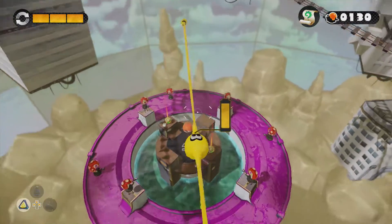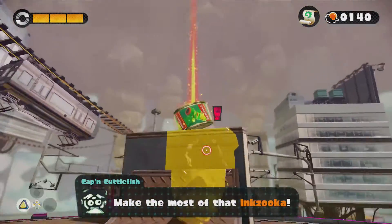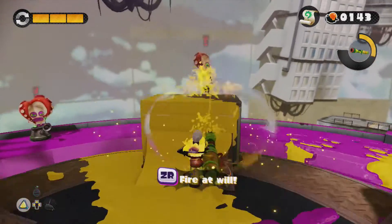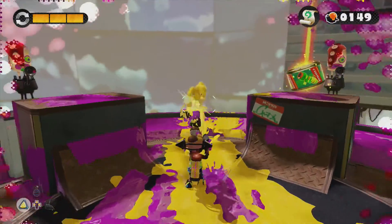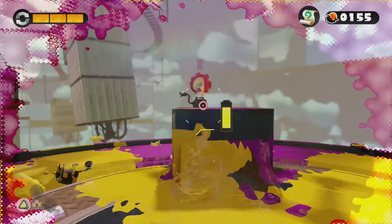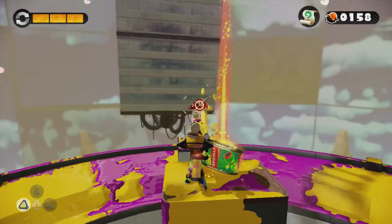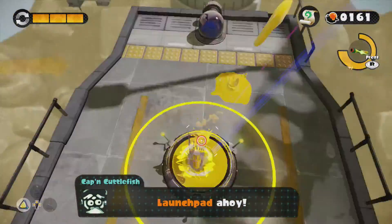That looks like a section of gameplay I'm going to love! You see, there's not one but two cans of Inkzooka, which of course kill everything in one hit, but low walls are going to bother it a lot if the wall is big enough. My normal gun can reach them just as fine, but it's not nearly as exciting to watch that kind of action as it is with the Inkzooka killing everything.